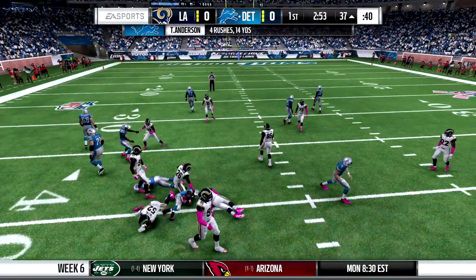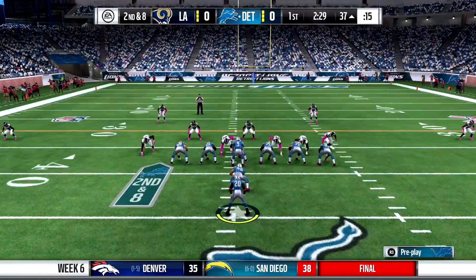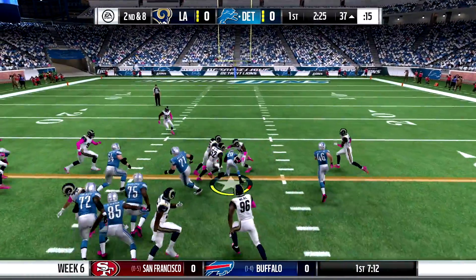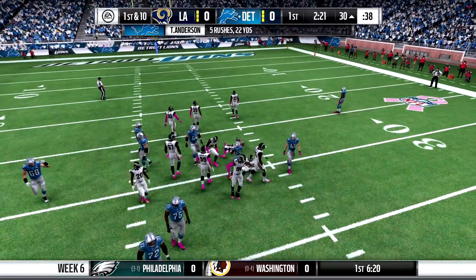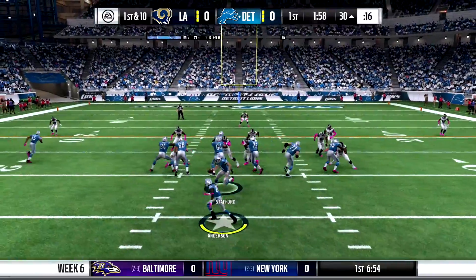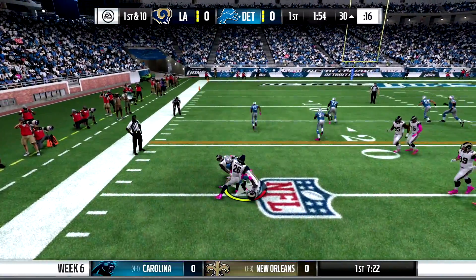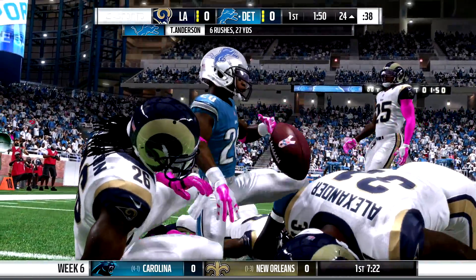Tayshaun looking for a runner, but he's stuffed at the line of scrimmage — only 14 yards so far. I'm looking to bust out with him this game. We run the power play, find room, and we stumble and fall down but still get the first down. I felt like if he wouldn't have stumbled, maybe he would have gone all the way for a touchdown. We go stretch left, go around the left edge, try to juke a defender, and go down after a gain of 6 on the play.